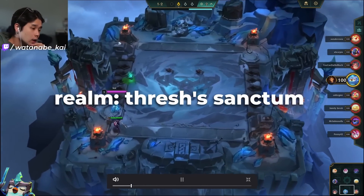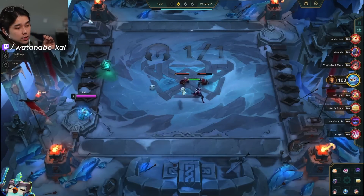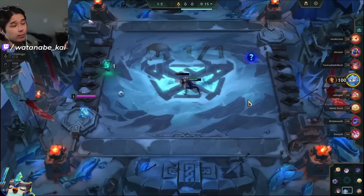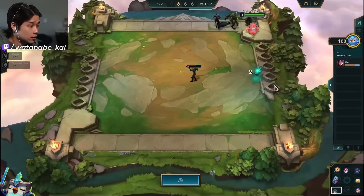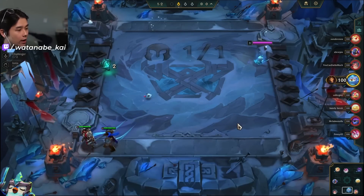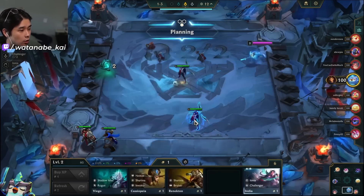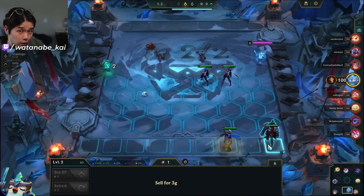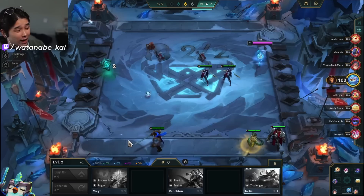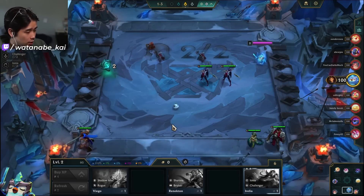Going into game 2, starting off at 2-1 with an Irelia. Always good to be scouting. This is Thresh's Sanctum again — I'm not really positioning around the realm here, but the realm actually does matter. During stage 1 you really want to be killing units early to get extra souls. The way I position here is double frontline Irelia, but ideally I put one Irelia in the back so the other dies and I get an extra soul — a small min-max but it's important.